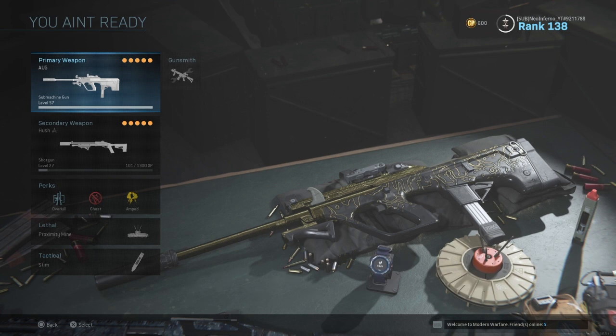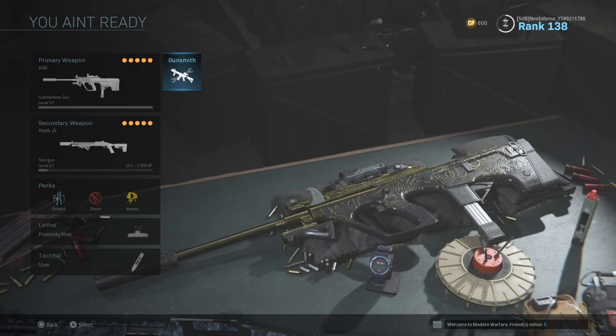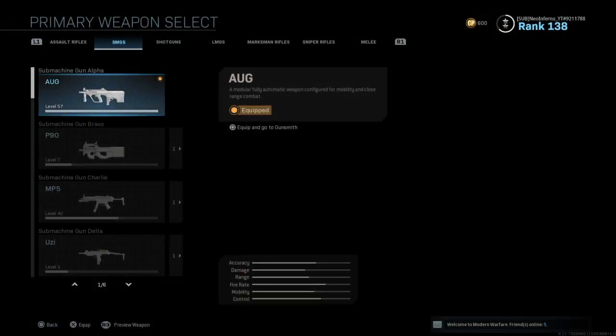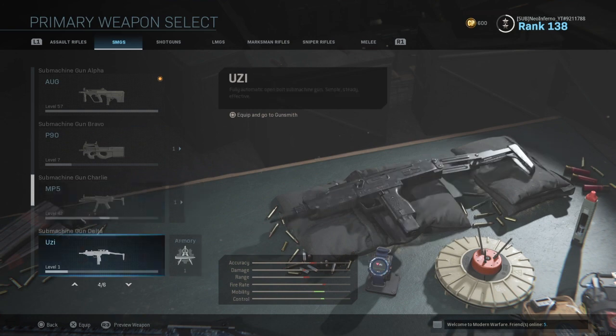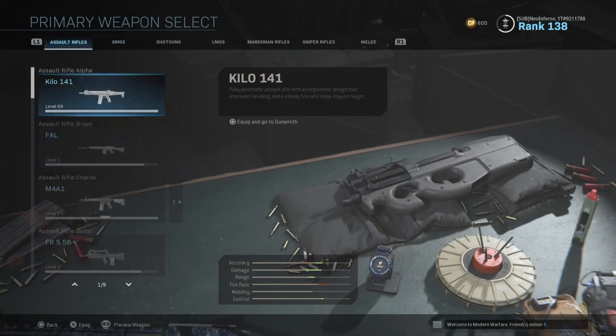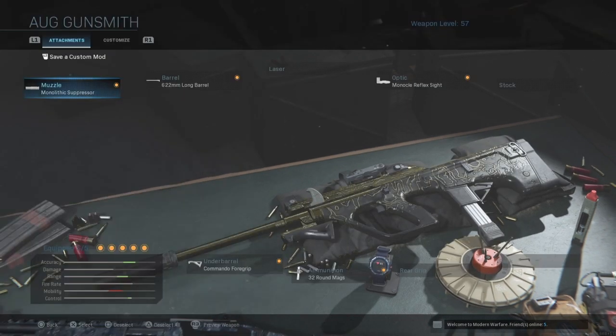I really enjoyed the AUG and I highly recommend it. If you're starting out and you just bought the game and want an SMG, use the AUG — it's the way to go until you've leveled up enough to unlock the MP5 and the MP7. You'll unlock the MP7 fairly early as well, but the AUG is a great starting point. That's my AUG class setup.